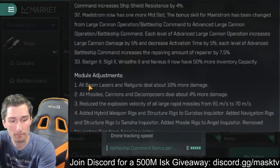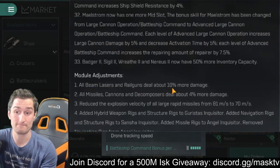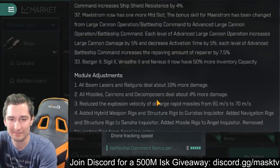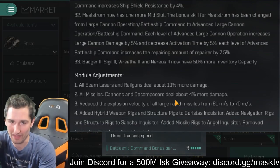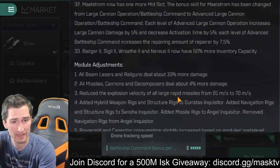Module adjustments: all beam lasers and railguns deal about 10% more damage — straight up, beams and rails buffed. Missiles, cannons, and decomposers are also buffed by 4%. And they've reduced the explosion velocity of all large rapid missiles from 81 to 70.